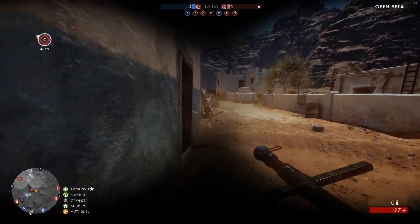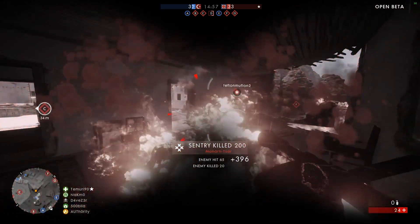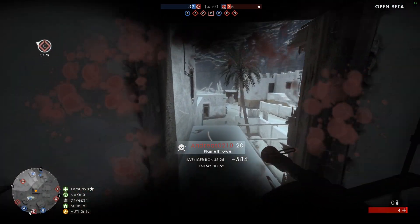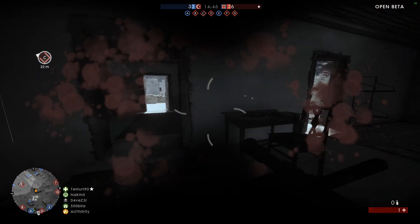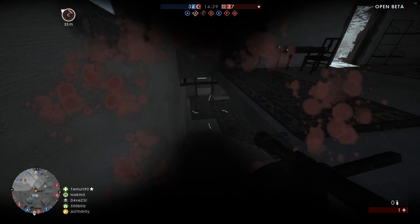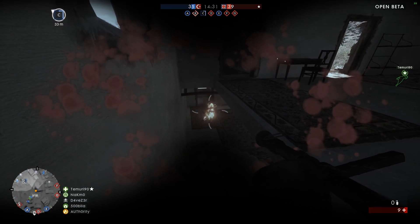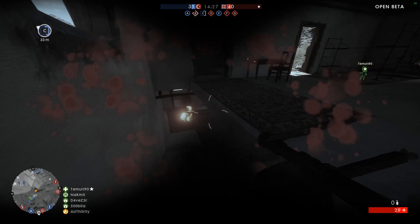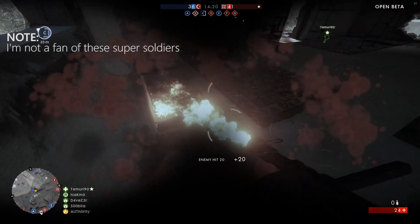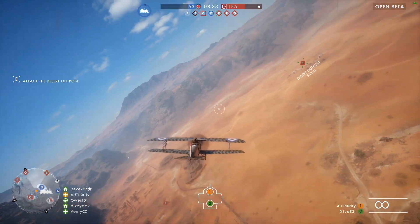So why is the server performance worse in the beta than it was in the alpha? First of all this is an actual beta, which means that neither the client nor the server have been fully optimized yet and there are still bugs. DICE is running these alpha and beta tests to find these issues so they can fix them before release. The map also has a big impact on server performance, and some maps are just more demanding than others. Besides the lack of optimization, bugs and a more demanding map, we also know that players who have packet loss degrade the server's performance. Since this is an open beta, it's possible that we see more players with very bad connections to the data centers — an indicator being numerous reports of the packet loss indicator appearing frequently.